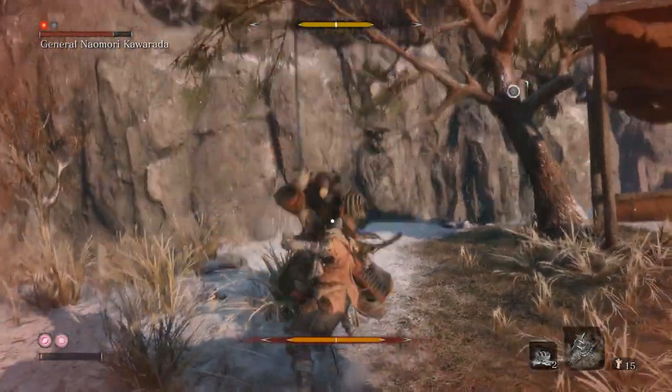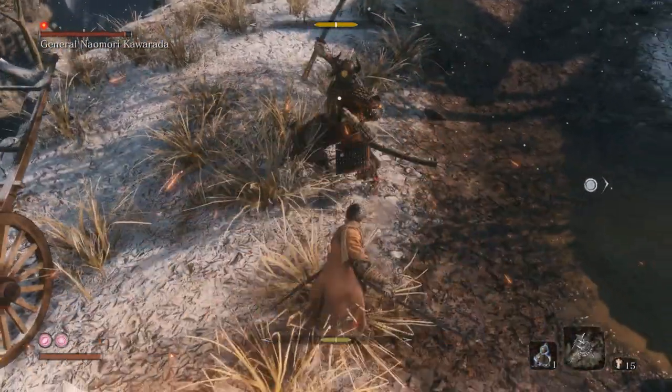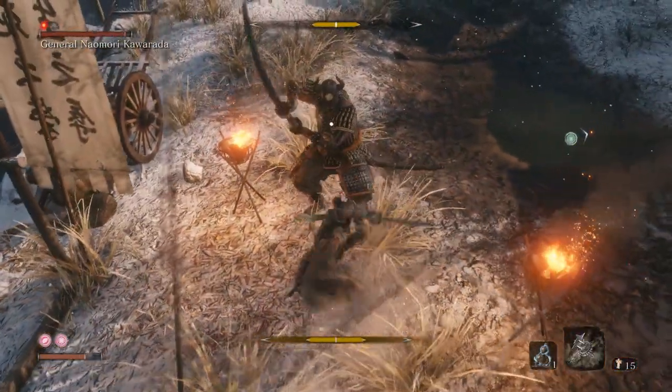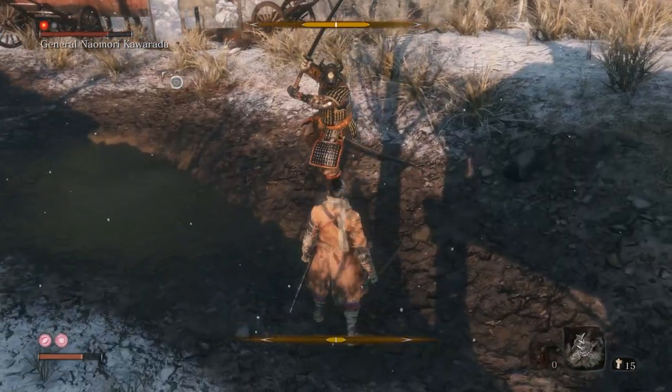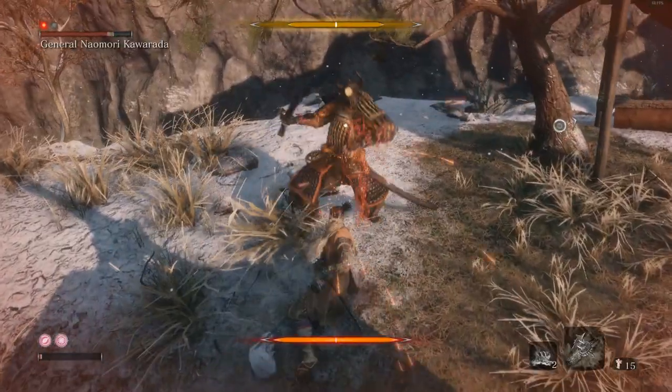We've got some leaps coming. These are deflectable, they're blockable. You can attack through them, which is misleading, but you won't knock him down — and then he'll chop you in the face because you won't have time to block. You can also dodge around him and get him from behind, but we want to be doing posture damage to him.